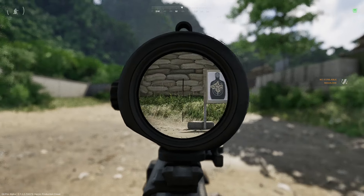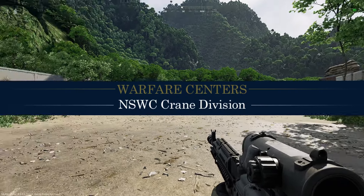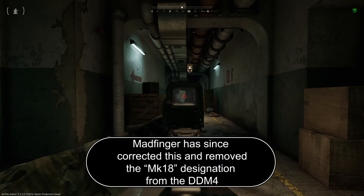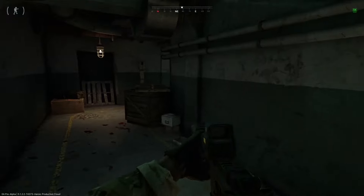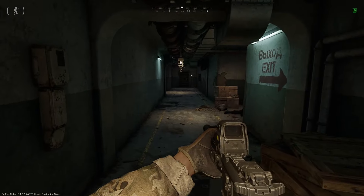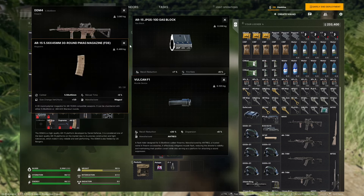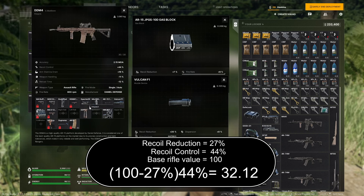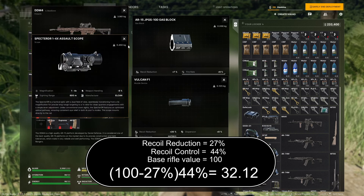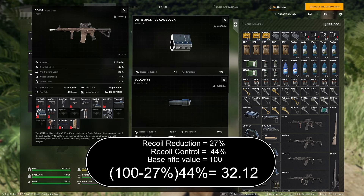Start with recoil reduction on the Mark 18 M4. The Mark 18 is a designation created by NavSpec Warfare Crane to define your standard M4 with a 10.3-inch barrel, with the intent of putting a suppressor on it — to shorten the weapon to navigate close quarters and allow operators to communicate over the sound of their shots. Back to recoil reduction: the Vulcan F1 gives me a recoil reduction of 20% and the gas block has 7% recoil reduction, so that's 27%. Let's pretend the base variable of recoil on this rifle is 100 flat. With this muzzle device and gas block, that is now 73. Now calculate the recoil control stat of 44% on that number, and you get 32.12.